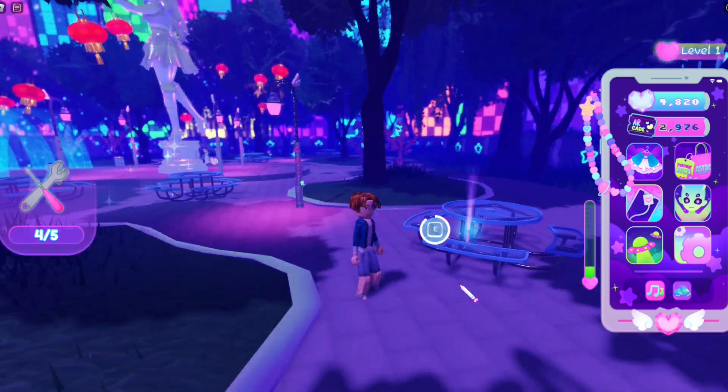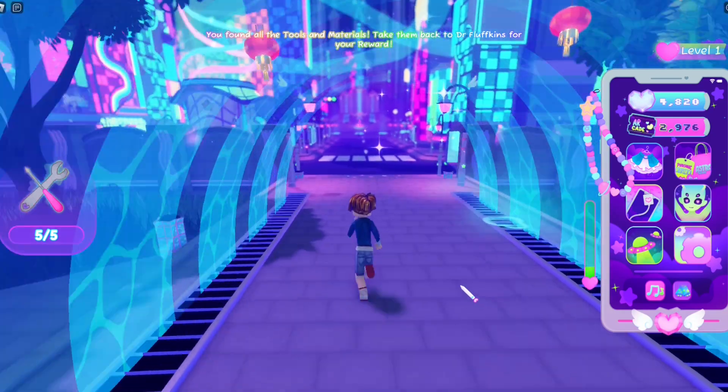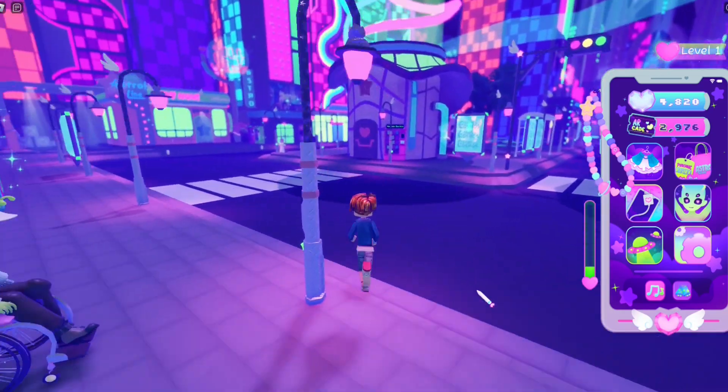And lastly, the fifth location is at the park near Mr. Fluffkins. So boom, you have collected all the tools. Time to bring them back to him.